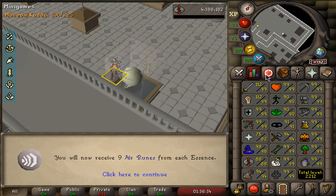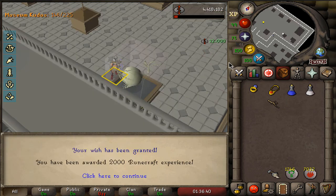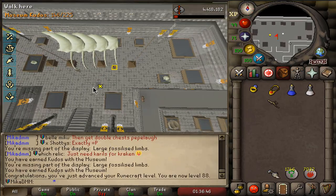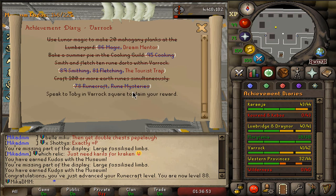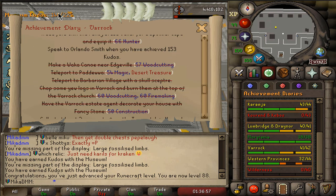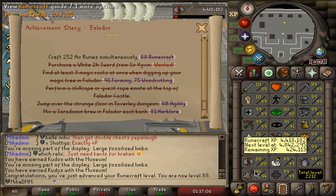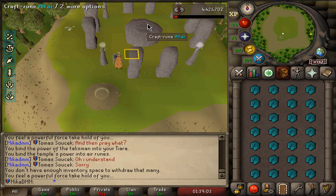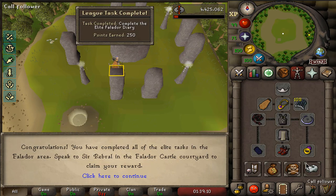88 Runecrafting! And now I can actually do Falador Elite Diaries. So I'm gonna go ahead and do that very quickly. This lamp gives me 32k, but because I put the large fossils here, those gave me 80k. The plan is to get this all the way up to 153 Kudos — I'm almost there, and then I finish these Elite Diaries as well. Falador, boom — I can go ahead and craft this right now with 88 Runecrafting. That's gonna be another Elite Diary, another 800,000 Runecrafting XP. Task completed, Elite Diaries done, 250 points.